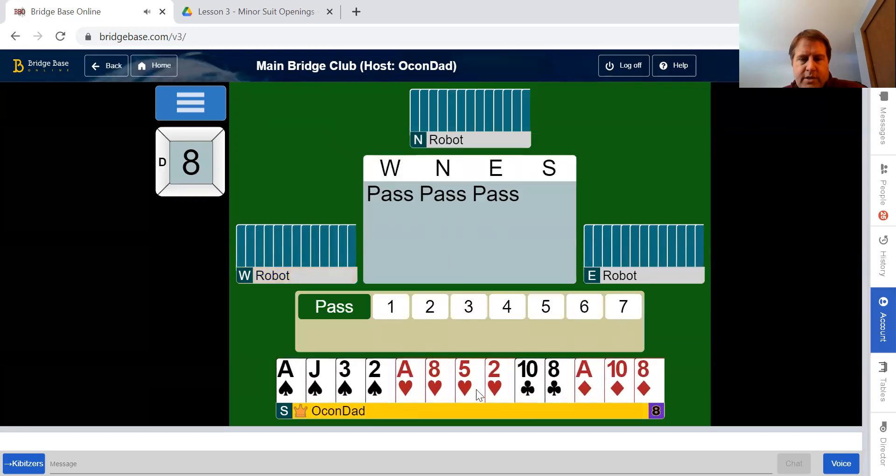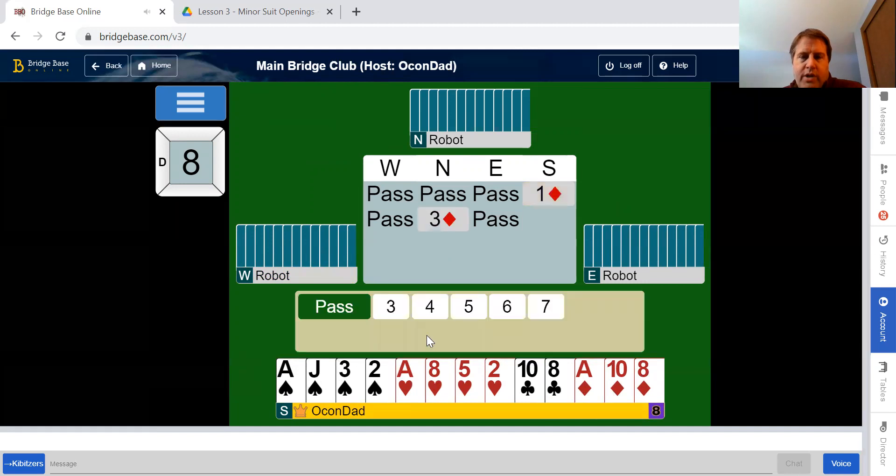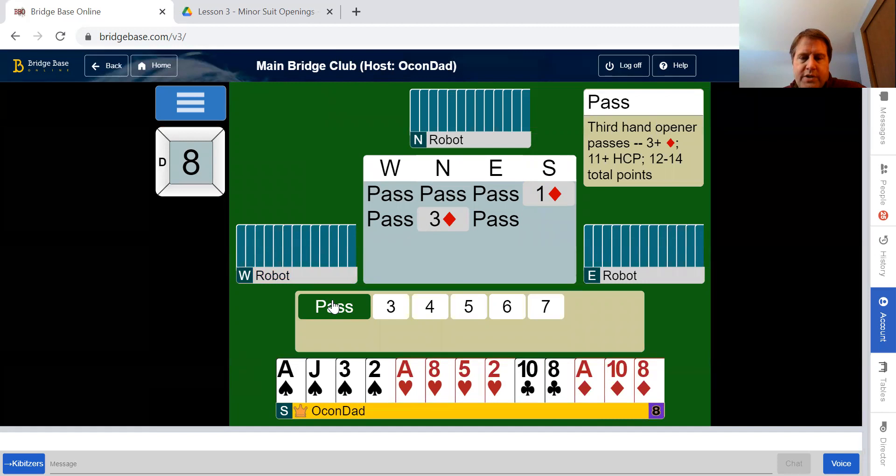Pass, pass, pass to us. We have 12-13 and we don't have a five-card major. We don't even have a four-card minor. So this is the one hand where you'll only have three diamonds. The only combination where that happens: if we have three clubs and three diamonds, we'll open clubs. So this is the only time you'd ever have a three-card diamond suit. Partner has shown that, and we'll just pass.